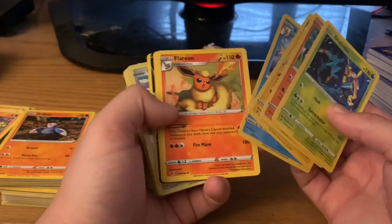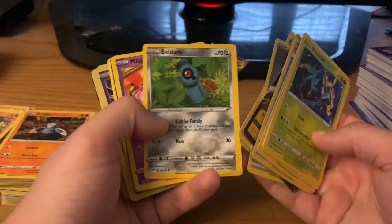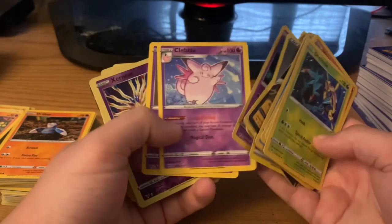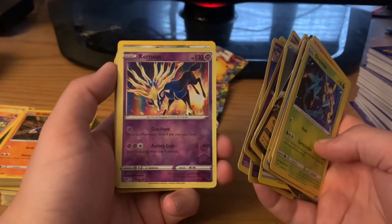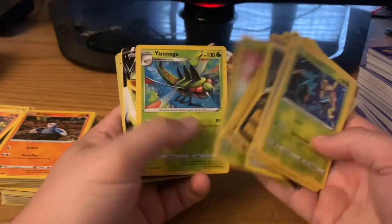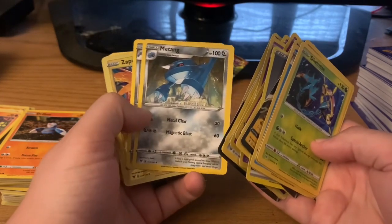Jolteon. Vaporeon. Flareon. Eevee. Got a Pikachu again. We got a lot of decent cards here. I'll say this - honestly, this ain't too bad of a pull here. Well, hello there. You know, this one has a Psychic type. It was originally Fairy - I remember that in my Fairy deck.